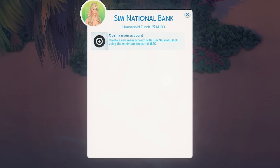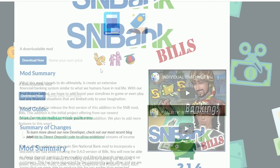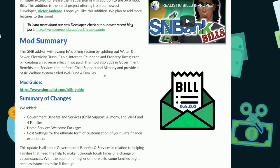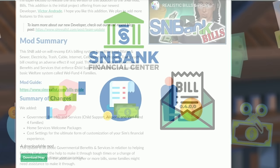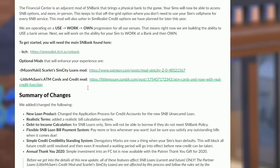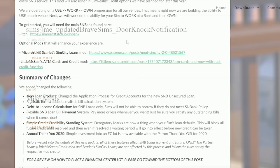Next is the SN Bank mod — your Sims can have their own bank and store money there. On your phone, select Sim National Bank, pay a £20 deposit to open the main account, then add household funds to your bank account. The SN Bank Bills mod is a massive overhaul of the bills system — it splits water, sewers, electricity, trash, cable, internet, cell phone, and property taxes all separately. If you don't pay your electricity, for example, you won't have any lights on. The SN Bank Financial Centre is adjacent to the SN Bank mod and lets you place your own bank and take out loans. You won't get approved for a loan if you don't have enough money or don't earn enough — you'll need a good credit standing.